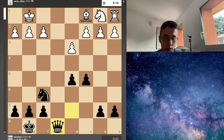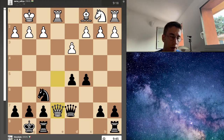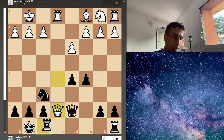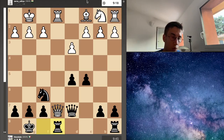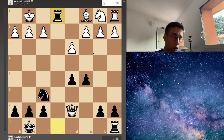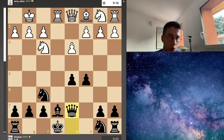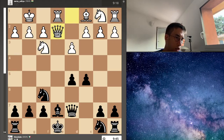With rook e8, this is winning for black. And at the same time, if white decides to capture the black queen in this position, there is rook capture on e1 with checkmate. So queen e2 is not a good move for this reason — it doesn't allow a real advantage for white.